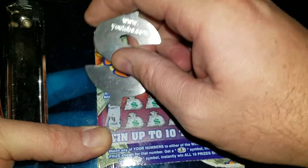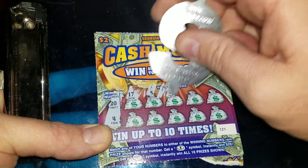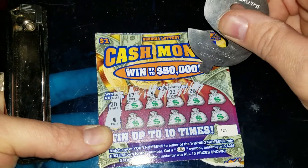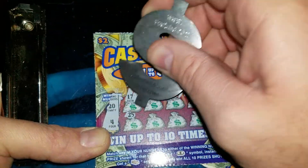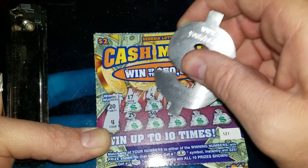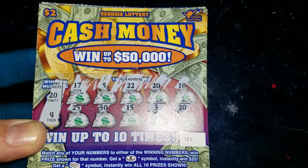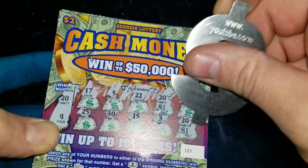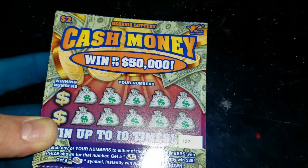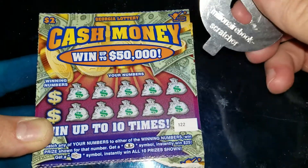Ticket 122 — looking for a 20 and a 4. We got a match, that's a good start! Got another match — let's see what we got: $1 and $8. There we go, $2 on the first one. On to ticket 122.